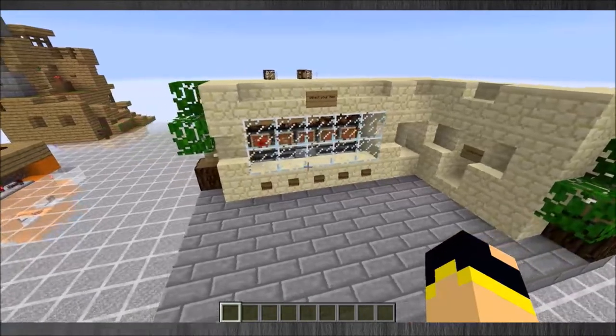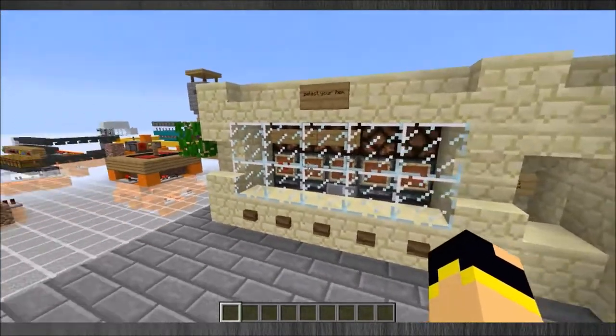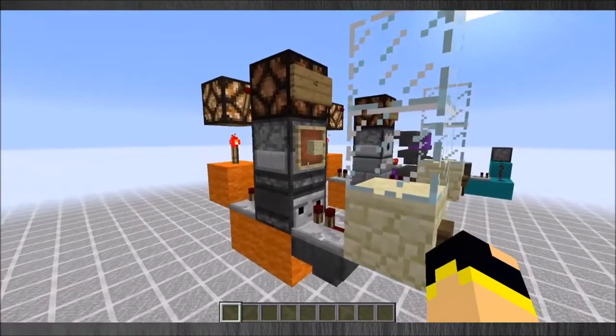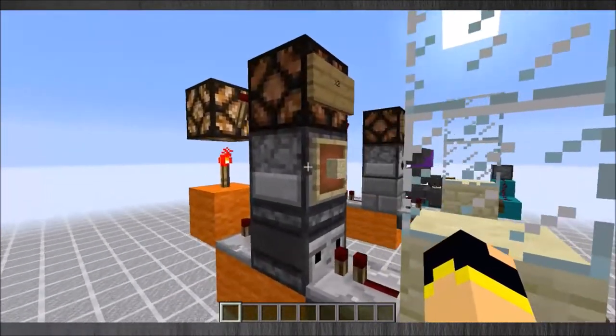We'll have a quick fly around and I'll show you the modules all broken up. It comes into three modules: the area selection, the item selection, the payment deposit and the item retrieval. So the first module, the item picker, is a double pulse that will give two items out of a dispenser.